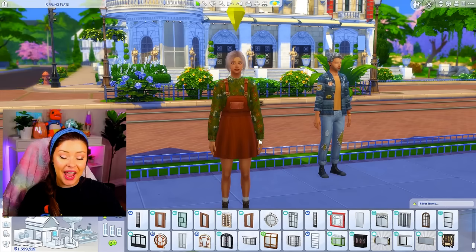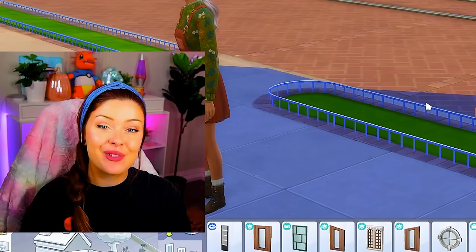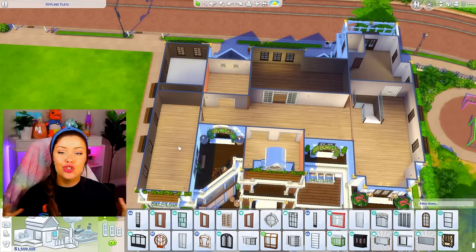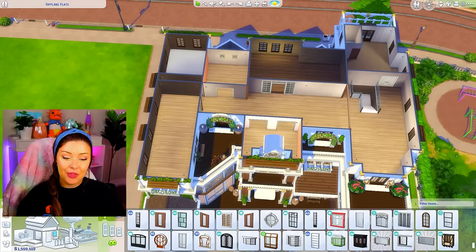The second floor is gonna be mostly bedrooms — bedroom, bedroom, bedroom in the back with ensuite bathrooms, walk-in closets, maybe a living area, laundry, and cleaning closet. Then up to the third floor: our couple Anna and Theo — I made them into elders and they look so cute with their cottagecore outfits. This couple is very down to earth, so the style we're gonna be building in reflects that despite the fact that they're billionaires now. We're gonna have skill rooms for every skill they've had through their life: cross stitching, gardening, knitting, juicing, candle making.